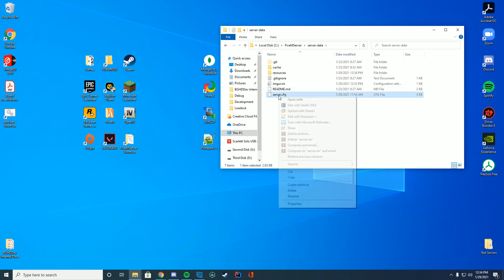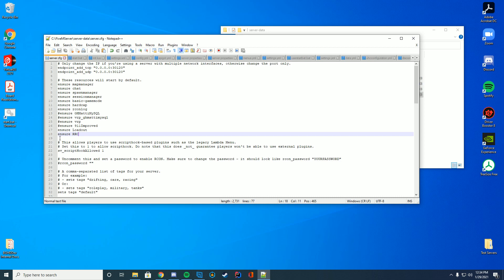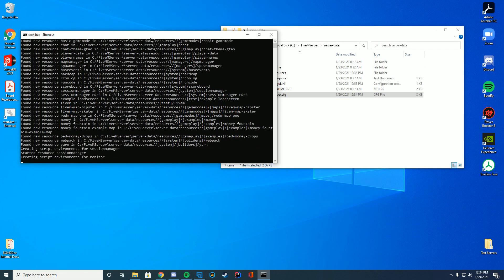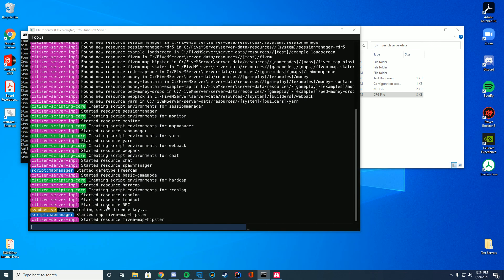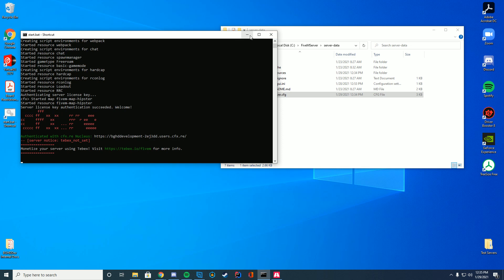We're going to go back to our server data and edit wherever your server.cfg file is. I'm going to add ensure, and then RRC in my case, because that's the name of the folder. You can see we have added that and saved it. Now if we go ahead and start up our start.bat file, you can see it says started resource RRC — so we know it has loaded successfully and we are good to go.